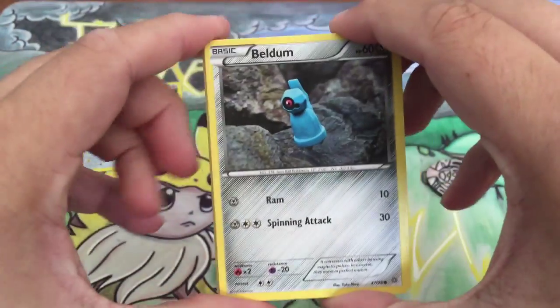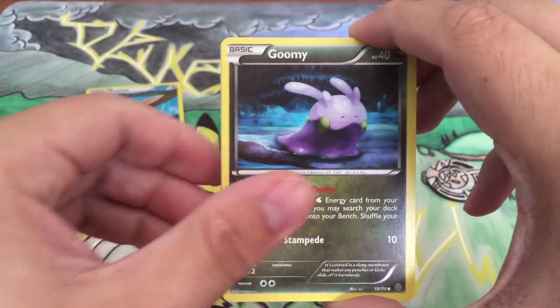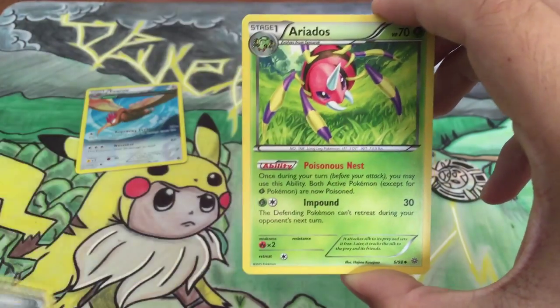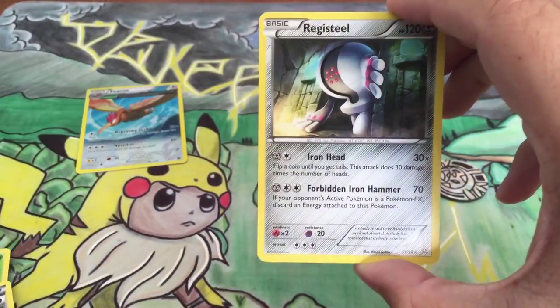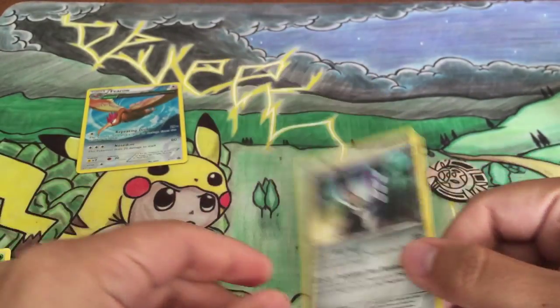And we have a Beldum, Malamar, Gloom, Wooper, Magikarp, Energy Recycler, Ariados, Paint Roller. Reverse is a Cottonee, and a Registeel is our Rare. The Regis are pretty good, so that's great.